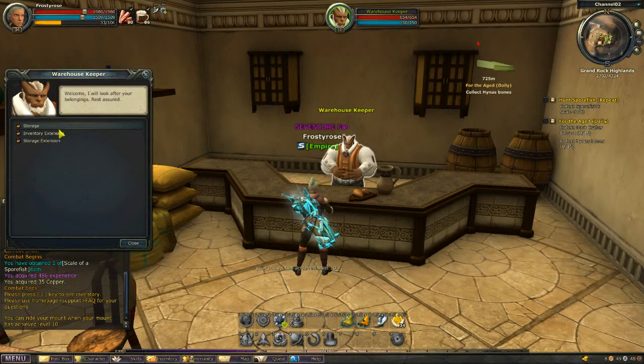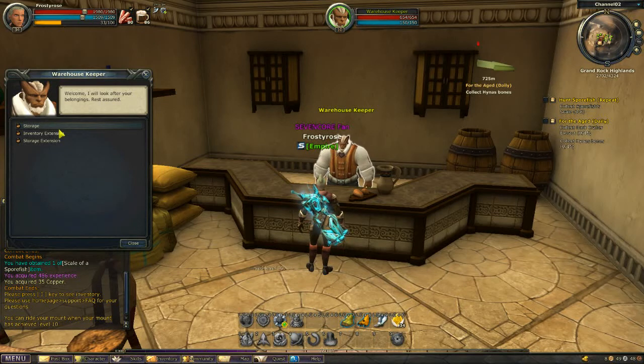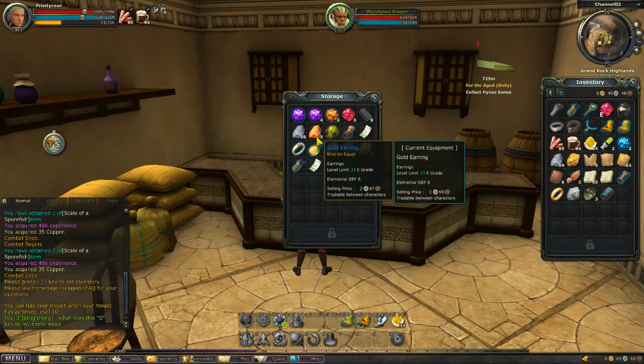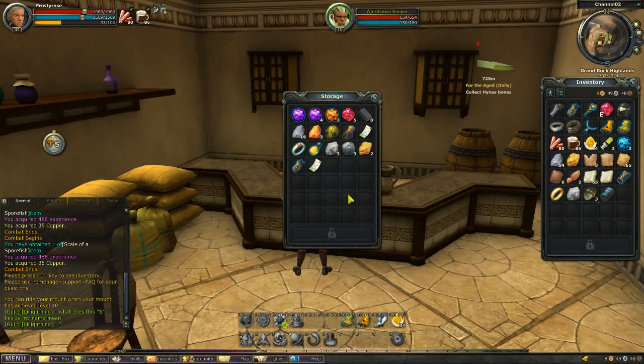So if the node says 'minor herb of healing,' then you can harvest a minor herb of healing. However, the special property of metal nodes is that they have a bonus chance of acquiring extra material. So if I went to a copper node, I may have a chance of mining tin. If I mine iron, I have a chance of gaining silver.